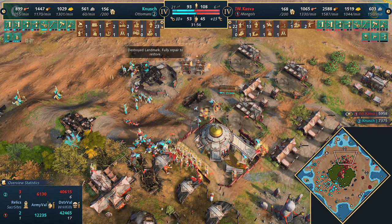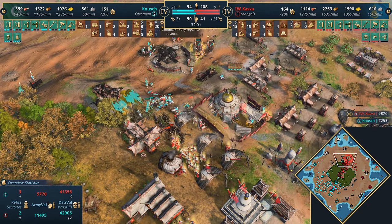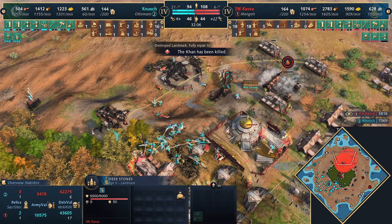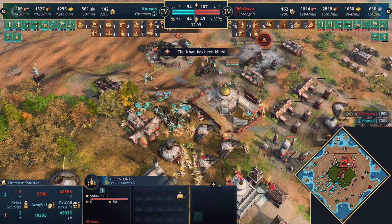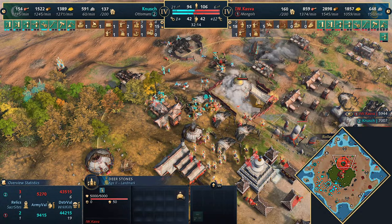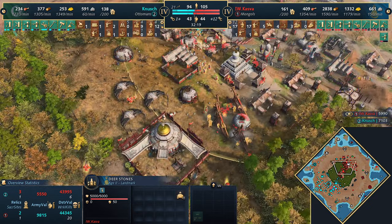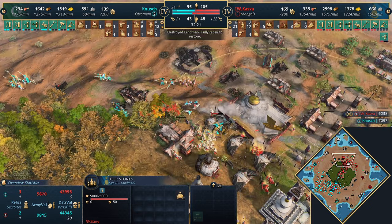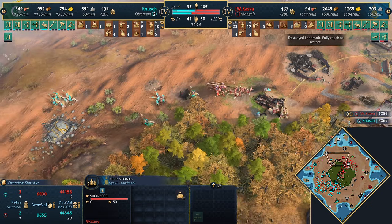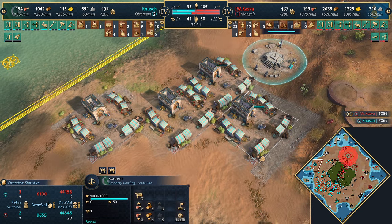Kazva looks good with the Mangonels but can't reach effectively - only one or two Keshiks and a couple of springalds, but the Ottomans just have more. This is looking rough for Kazva - he needs to survive. Takes a big hit from the Mangonels. Two Mangonels still alive. Holy moly - bit of a massacre. He's lost quite a bit. The Sabahi diving in, the Khan has been taken out. He snipes one of the Mangonels but gets sniped himself - loses the Mangonel. The Ottomans are losing military but trickling in reinforcements.